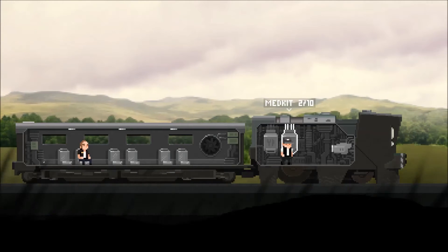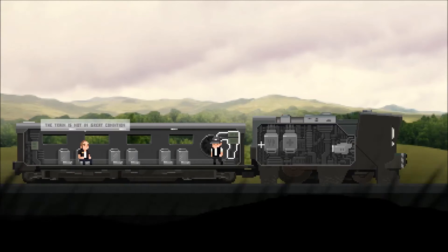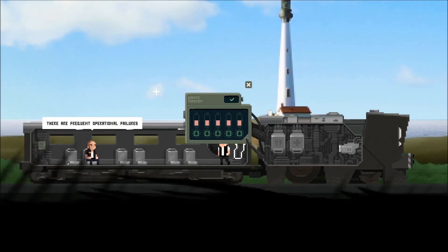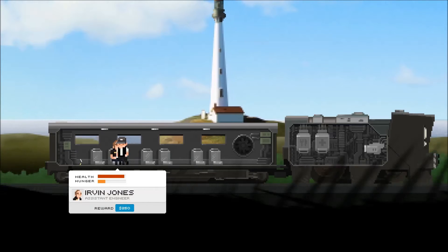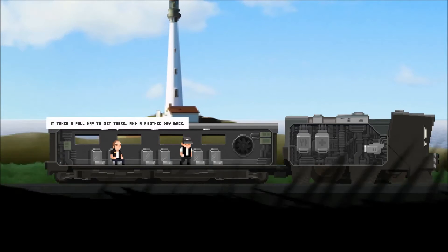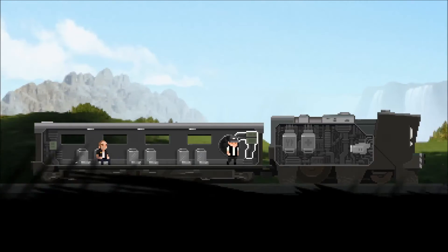Medkit — two out of ten. The train is not in great condition. This is an experimental model — there are frequent operation failures, you'll need to set it up manually. If it overheats, we won't be able to move. We need to deliver it to Wild Stream — important order. It takes a full day to get there and another day back. It's all very strange, but fine.